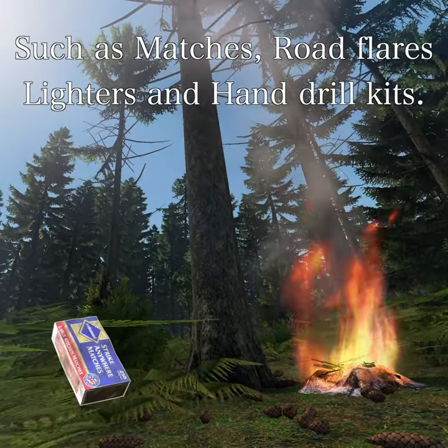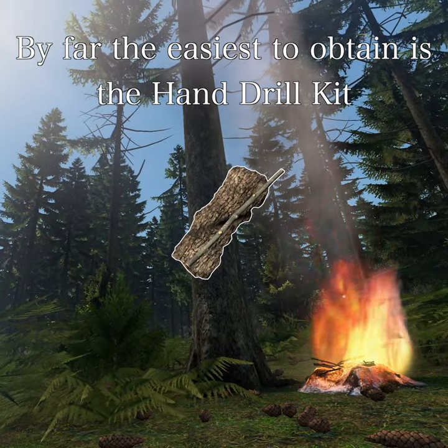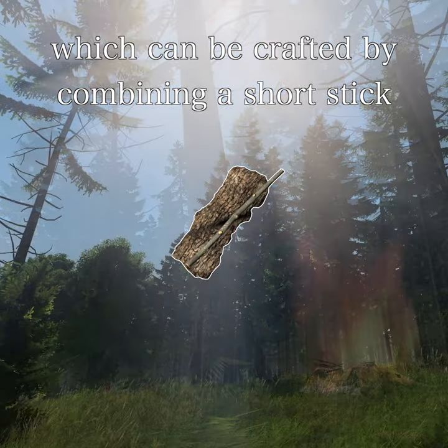There are several ways to start fires in DayZ, such as matches, road flares, lighters, and hand drill kits. By far the easiest to obtain is the hand drill kit, which can be crafted by combining a short stick with tree bark.